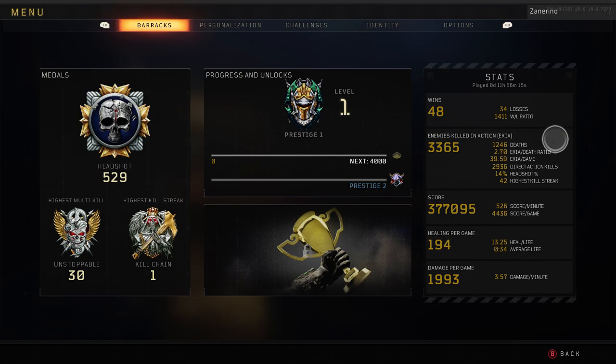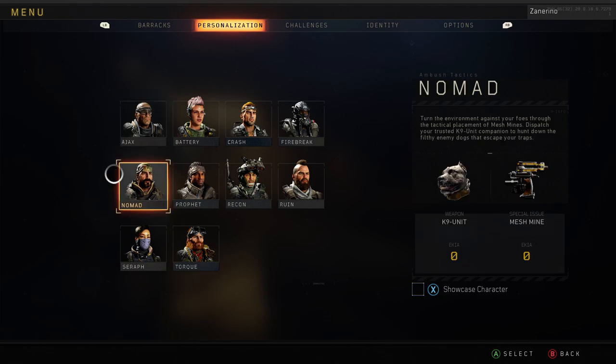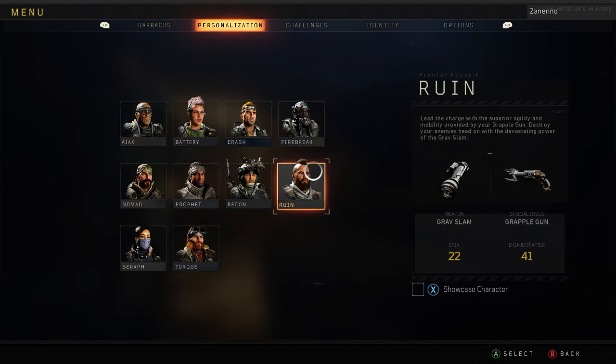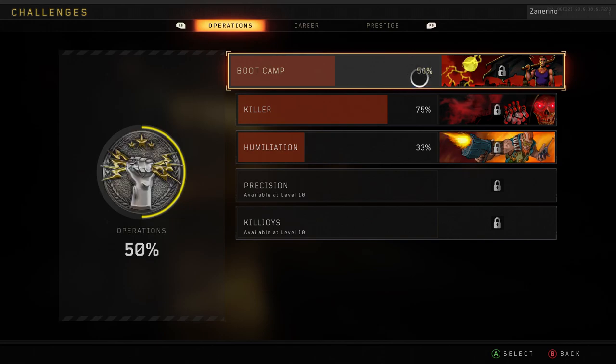That's my highest KD I've ever had. I've been trying my absolute hardest, man. My most used specialist is probably Crash. I've been using Crash a lot because I've been playing with a couple buddies — I like to run Crash so I can use Assault Packs, and the boost really helps us out. I used to run Ruin a lot, but I got bored of him once I started using Crash. I've just been grinding using Crash. I used Firebreak for one game, but that's about it.